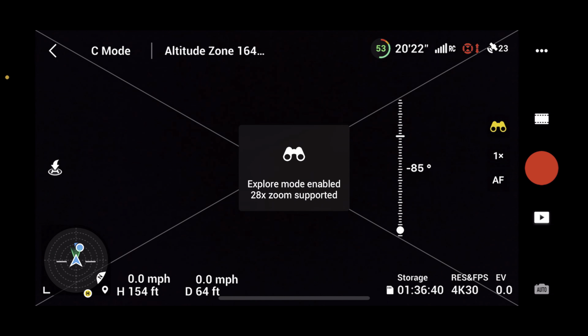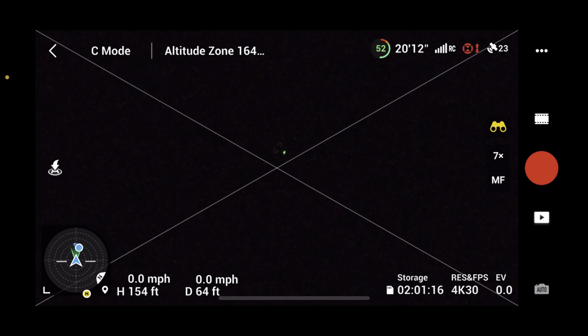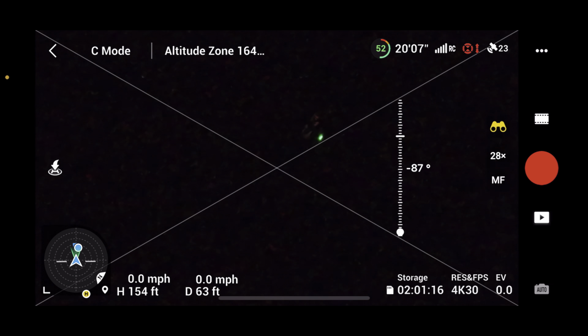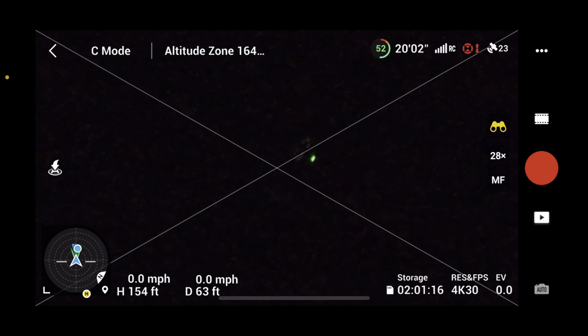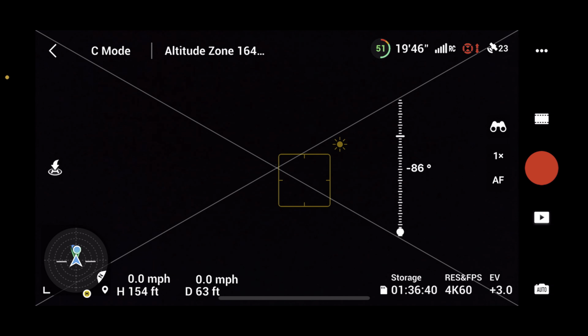Let's see what it looks like through the explorer lens. Let's focus directly on me and zoom it in a bit. You can see that's what we're looking at right now — I'll put my hand in front of it. That was an interesting thing.